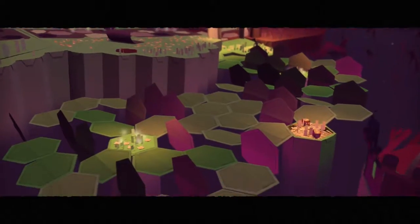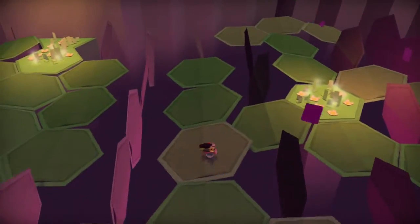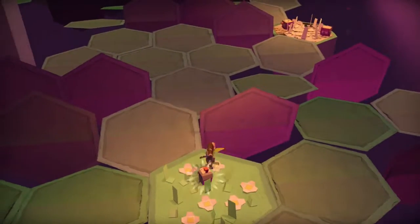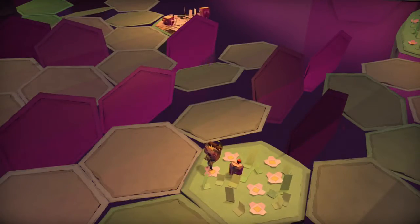We're going to have to walk across these areas twice. The first one's not too bad — just always place him down on one of the firm hexagons where there's plants and stuff. That way you're free to not have to worry about dropping him.